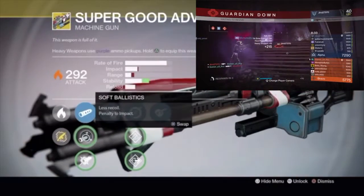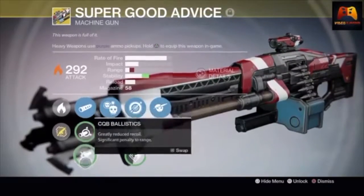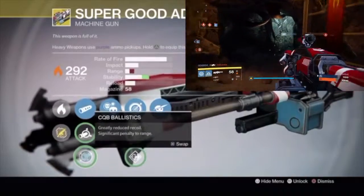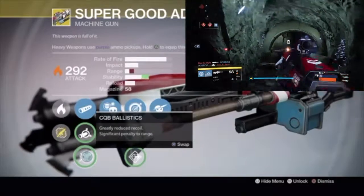Moving on to the muzzle options: Smooth Ballistic increases recoil and boosts range; Soft Ballistic has less recoil with a penalty to impact but also increases stability; and CQB — Close Quarter Combat — Ballistics greatly reduces recoil with a penalty to range, so range will be worse but stability will be better.